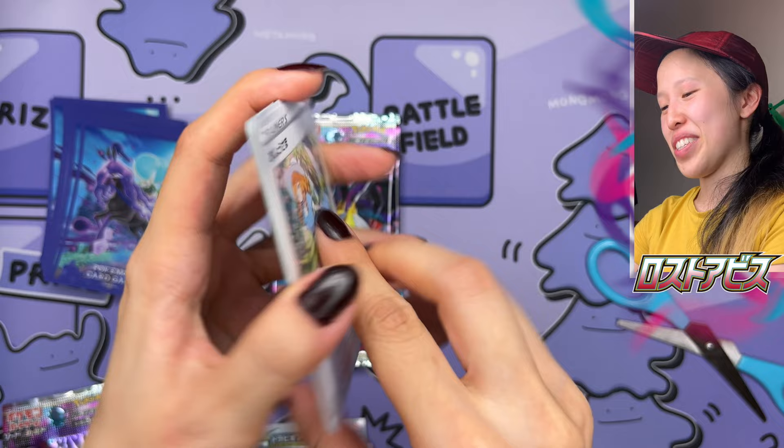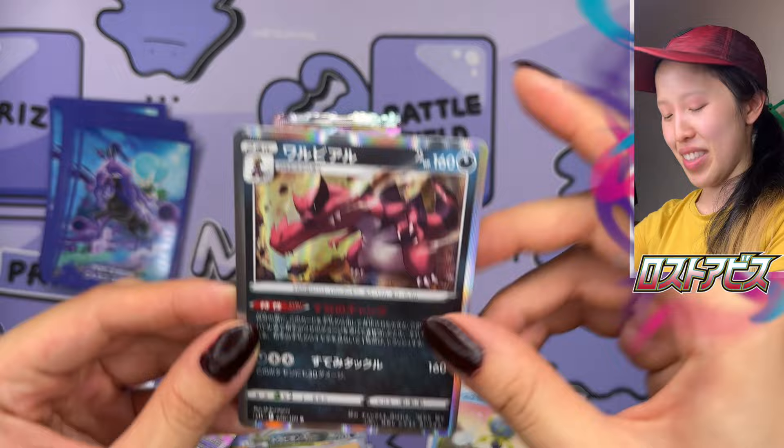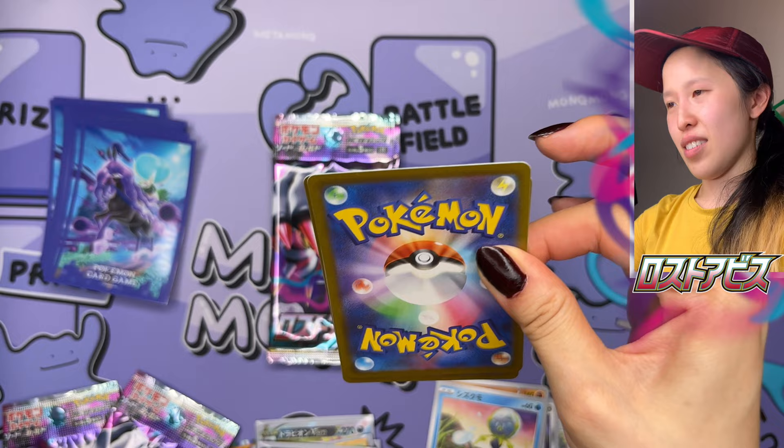We got a Lady — she also goes for a lot in her full art form. We have Sandygast and Krookodile — really cool holographic, like the dark type. Next pack — well, we have like five or six left. Totally did not expect that surprise pull there.